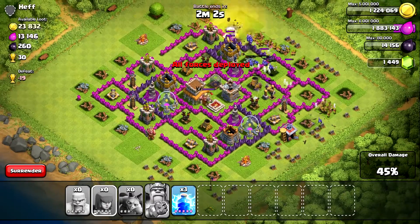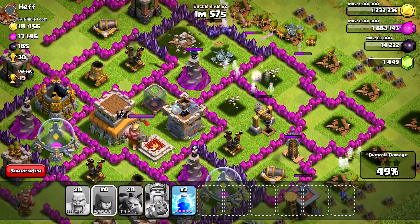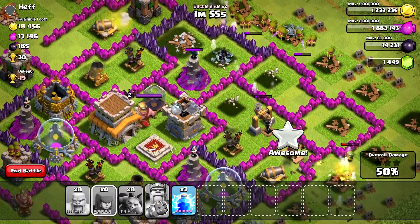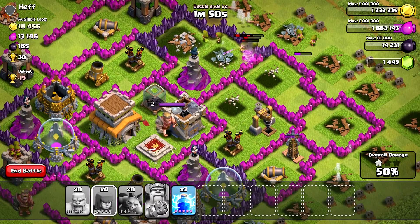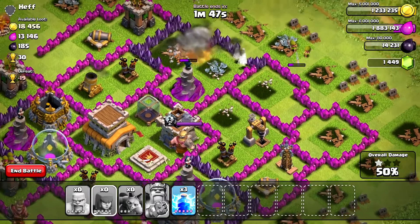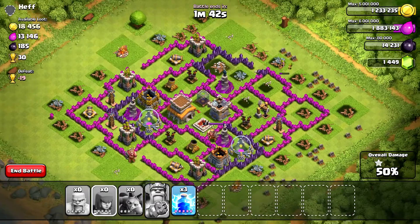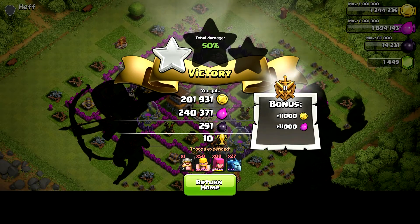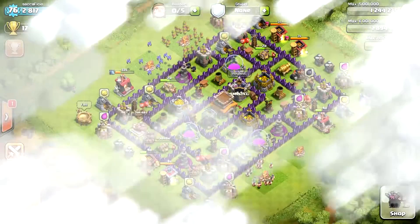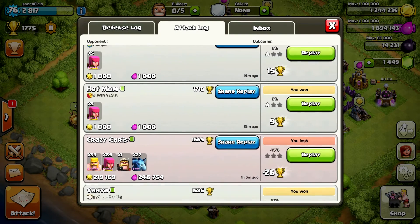That's pretty much it. The BAM strategy is very simple: throw your barbarians first, archers second, minions third. Focus on bases that have as much resources in their collectors as possible, but you can also bring resources out of the storages for good loot. Another successful attack — 440k resources plus bonuses. This strategy works very well: it's quick to build, very quick to turn around, and I hope it works well for you too.